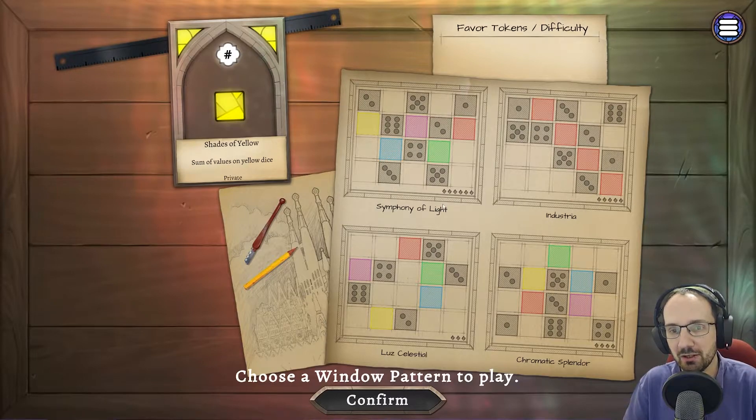The idea is that we're making a stained glass window by building patterns of coloured dice. At the start of the game we get a choice of four different boards. Each board has the same number of rows and columns but a different arrangement of spaces. A blank space means you can put any dice in there — any colour, any value. A coloured space requires a dice of that colour. A space with a number of pips requires a dice with that number of pips, but it can be any colour.